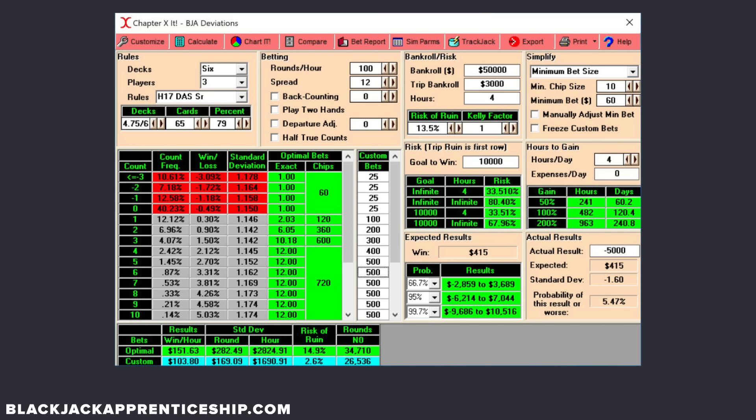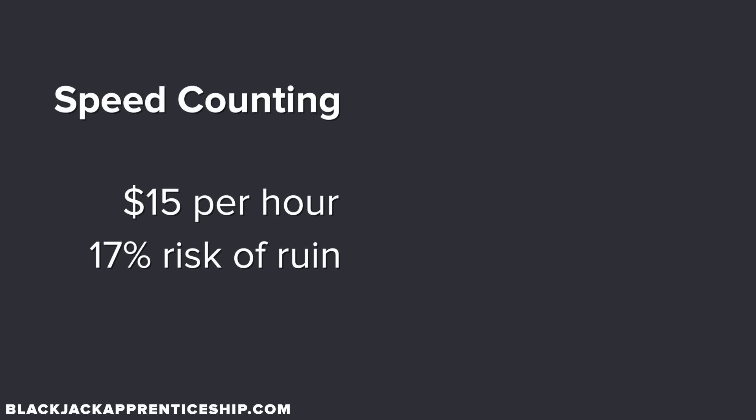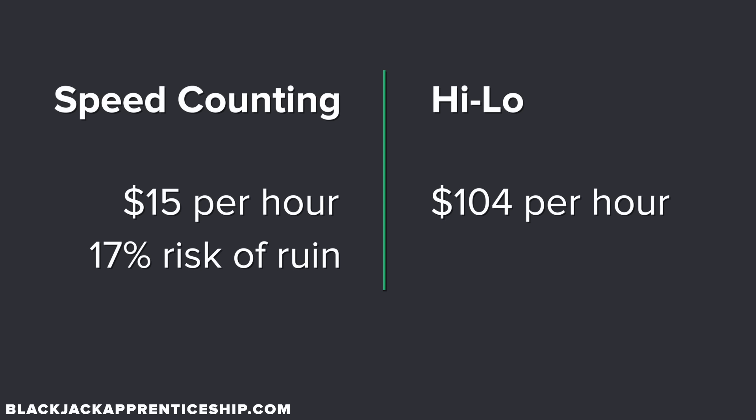Now let's compare that to the exact same bet spread using High-Low with the deviations I teach through Blackjack Apprenticeship. That same bet spread would yield $104 an hour in expected value with only 2.5% risk of ruin. So $15 an hour with 17% risk of ruin versus $104 an hour with 2.5% risk of ruin.